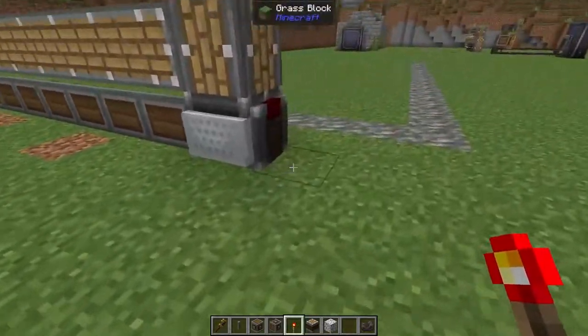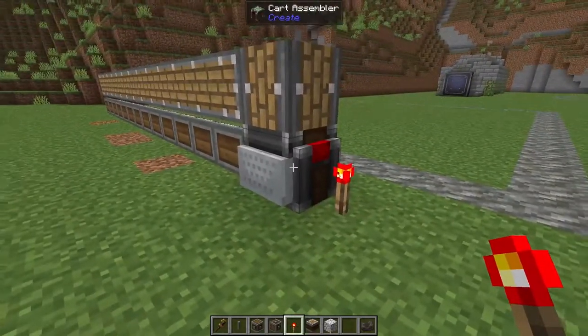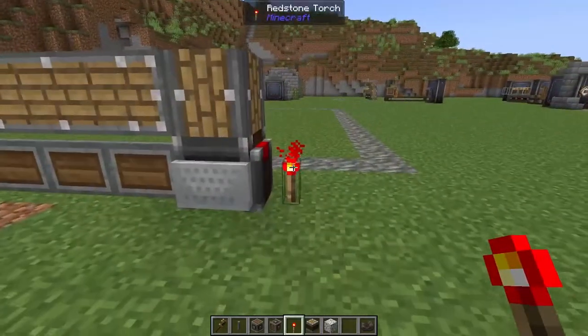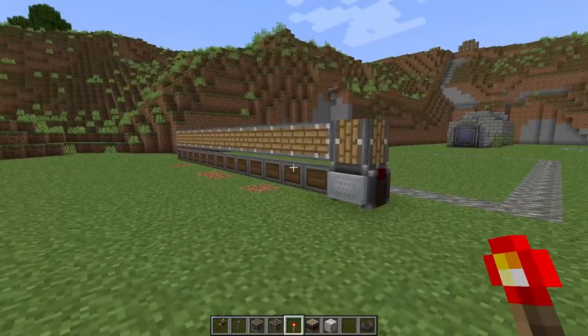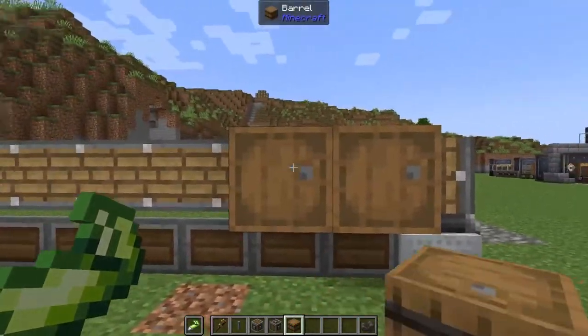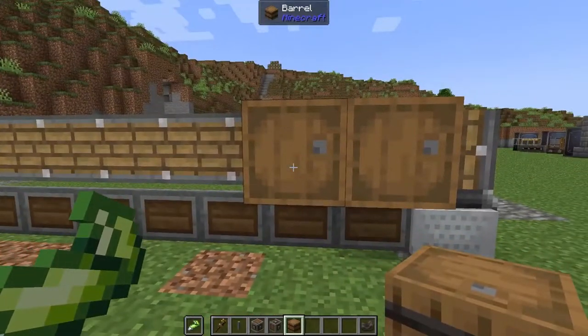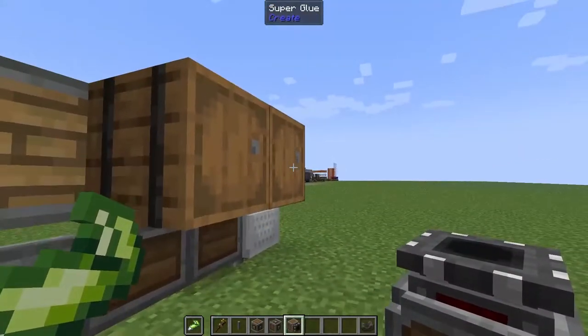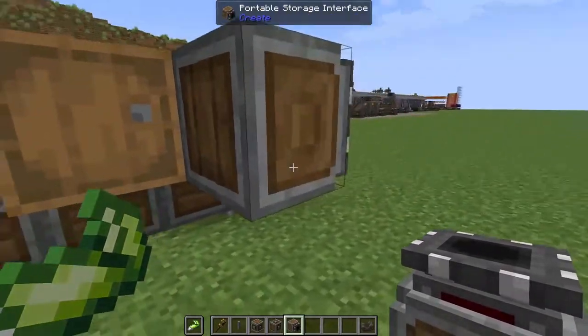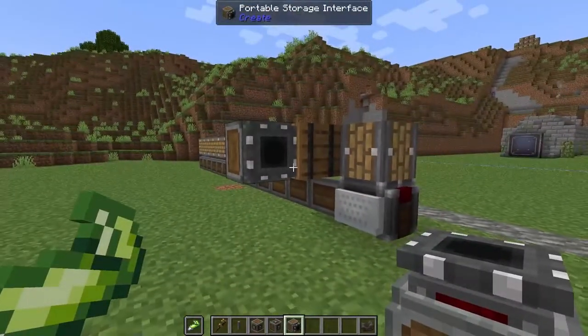To make sure everything glued up correctly, we're just going to take a redstone torch and pop it down next to our assembler to make sure all of those blocks got picked up — and they did, everything is glued correctly. Again with super glue in the offhand, we're going to take some barrels and pop two of those down on the back of our machine. Then lastly we're going to pop down our portable storage interface right here — you do need to crouch because it is a barrel, but as long as it is facing the right direction we are good.